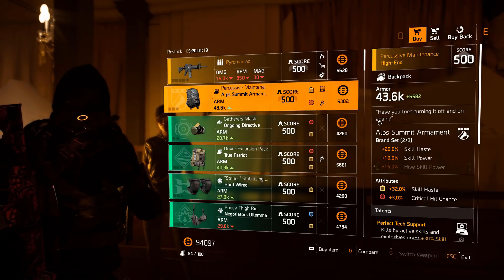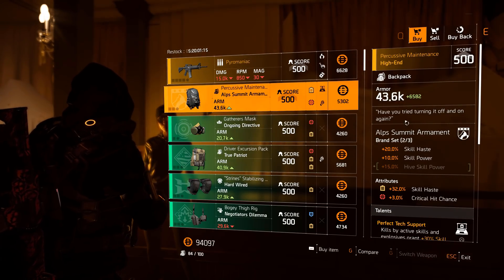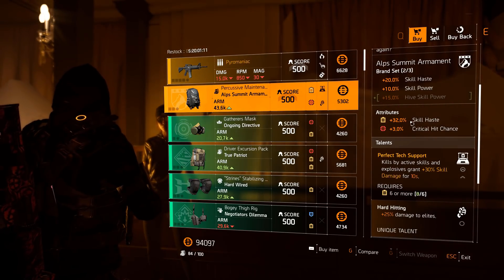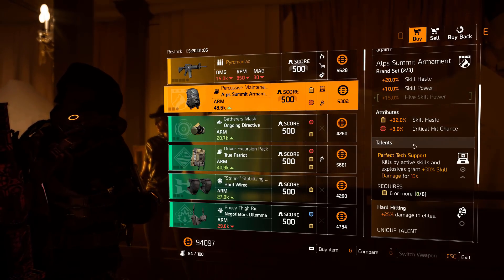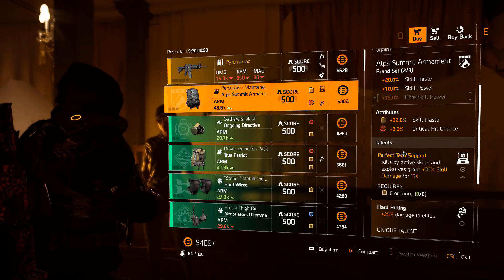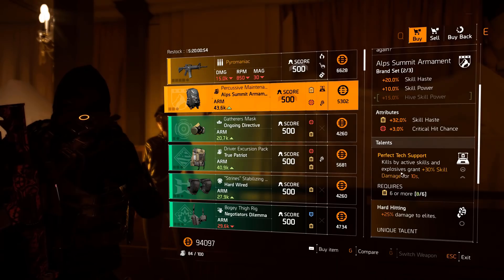Then we've got the Alps Summit — this is Percussive Maintenance, a named backpack. 'Have You Tried Turning It Off And On Again' — 32% skill haste, which is really nice. With Perfect Tech Support and Hard Hitting, this is a great backpack. You can re-roll it for maybe armor or skill power to go full-on into skills. Perfect Tech Support is one of the best skill damage modifiers...